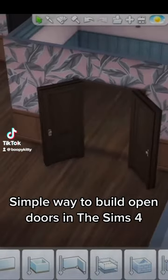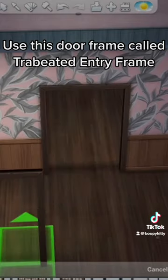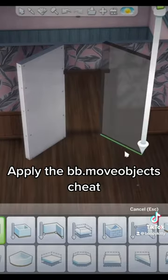Simple way to build open doors in The Sims 4. Use this door frame called Travated Entry Frame. Apply the BB Dot Move Objects Cheat.